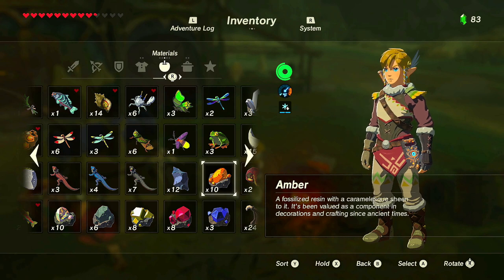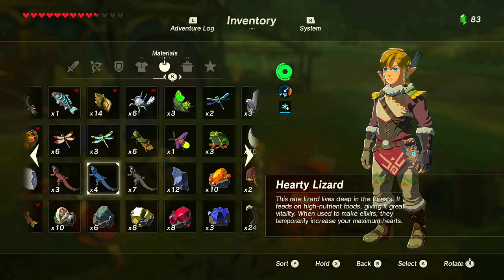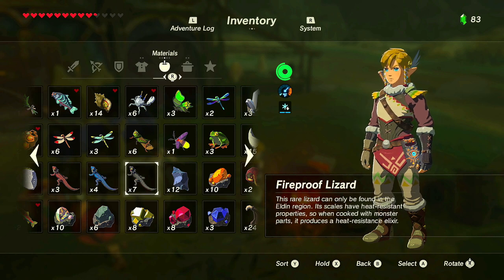Elixirs also have ingredient grades — grade A's or B's — that affect how long they last based on rarity. The categories for elixirs are: hasty (movement speed up), sneaky (stealth up), mighty (attack up), tough (defense up), spicy (cold resistance), chilly (heat resistance), electro (shock resistance), and fireproof (flame guard). These elixirs are especially helpful for reaching areas where you need specific armor but don't have it yet.